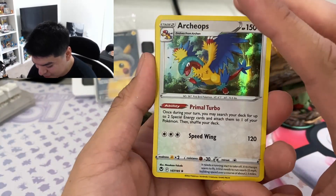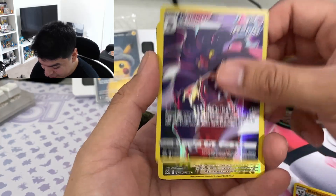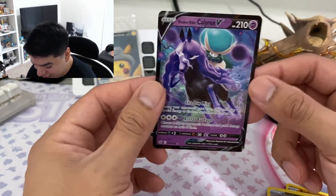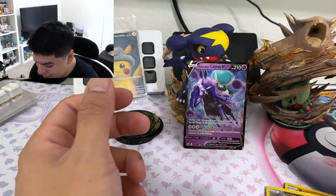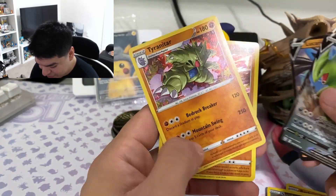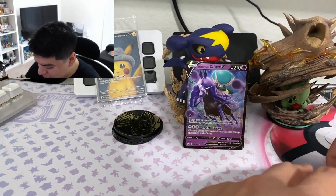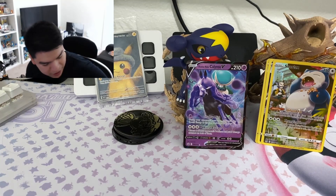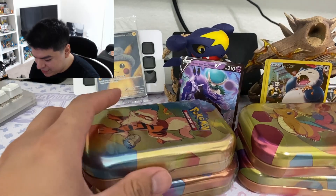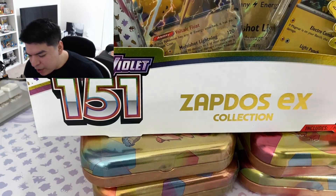Alright, time for the quick recap. Honestly this box was god-awful. We got an Archaeops, a Barnacle hollow, the Malamar, Snorlax, and the best pull of the day was the Shadow Rider Calyrex V. That's about it, plus the promos. I think the Lucario promo might be my favorite one because it looks kind of cool — I don't think I ever pulled this one before.